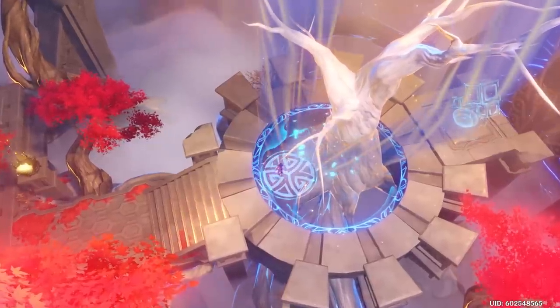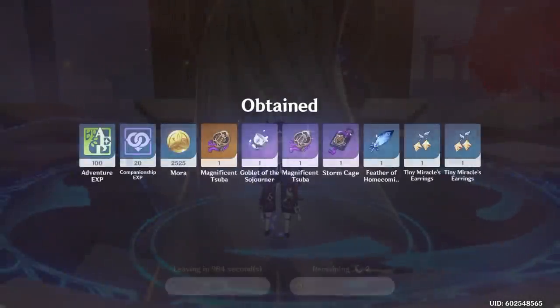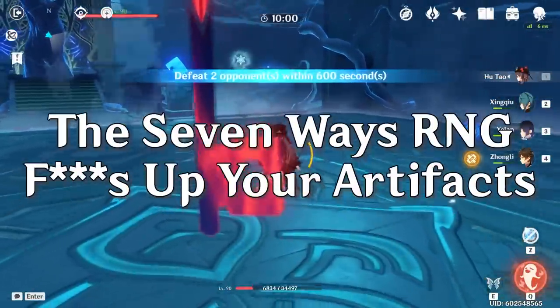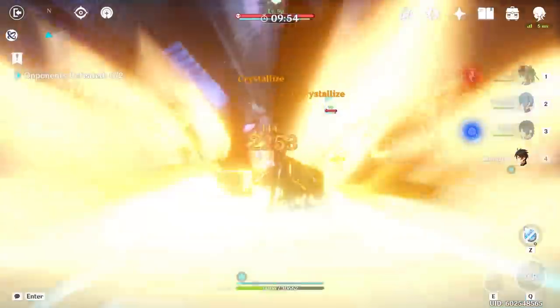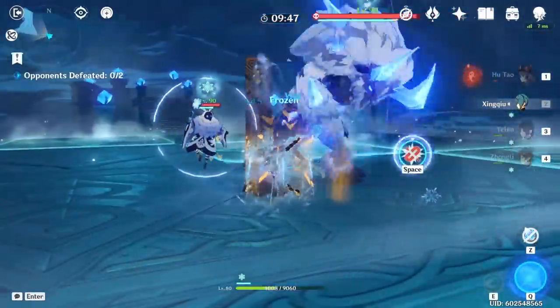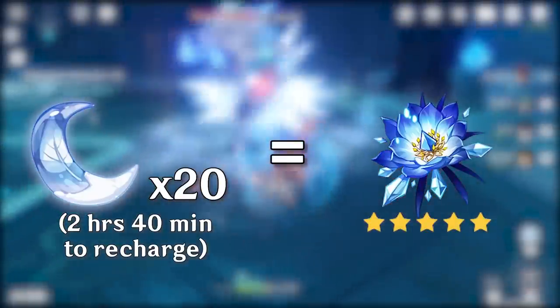Upon completing a domain, there are so many cascading levels of RNG that make it very unlikely to get what you want, and essentially impossible to get exactly what you want. Here's a breakdown of the 7 ways RNG is a factor in artifact farming. For every 20 resin you spend, you're guaranteed at least one 5-star artifact if you're above Adventure Rank 45 — that's the starting point.